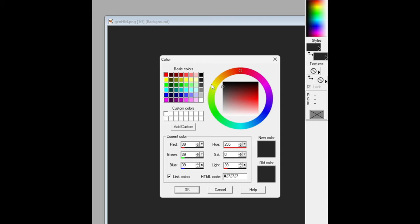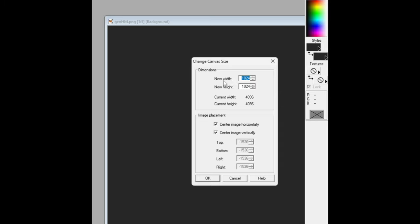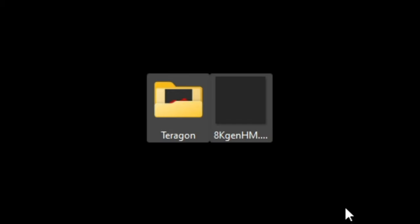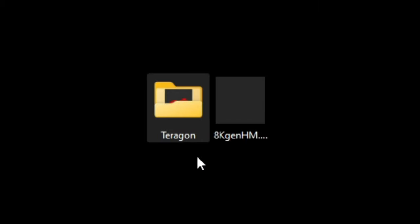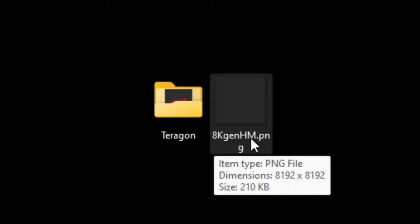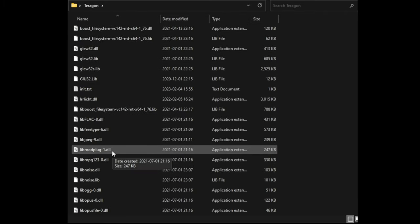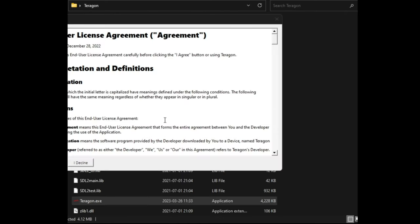You can also use any graphics package to create these files, but the size of those files is very important. Here we have a file that is flat because everything has an RGB value of 39, or an HTML code of #272727, and I've used this to create 1k and 2k size maps as well. Once you've downloaded and extracted Terragon, here is the folder on my desktop with the 8k gen_hm height map waiting. We'll open and execute the program.